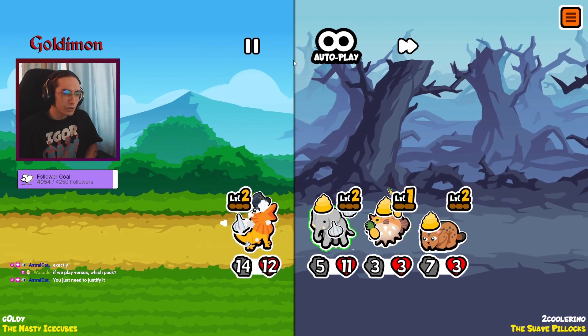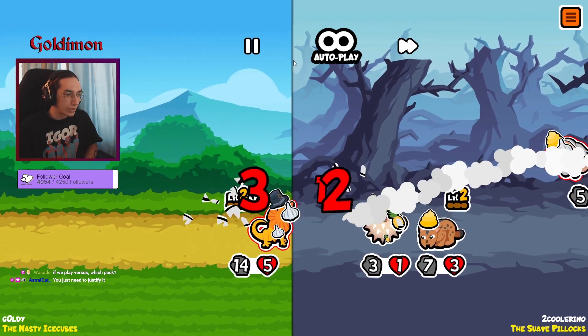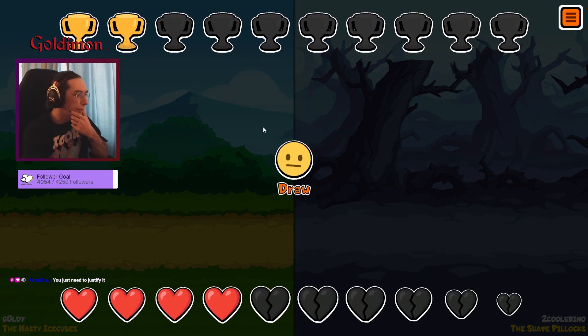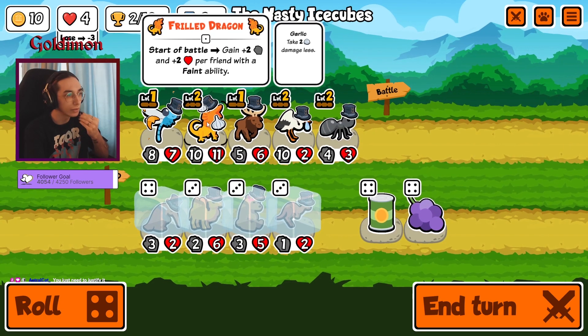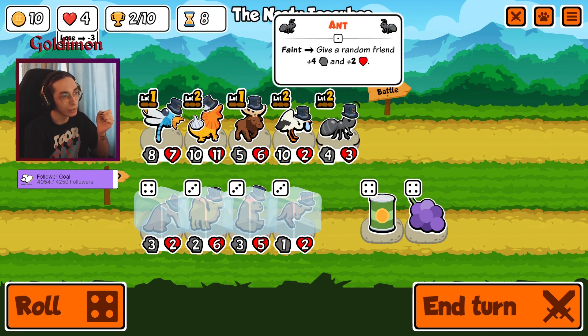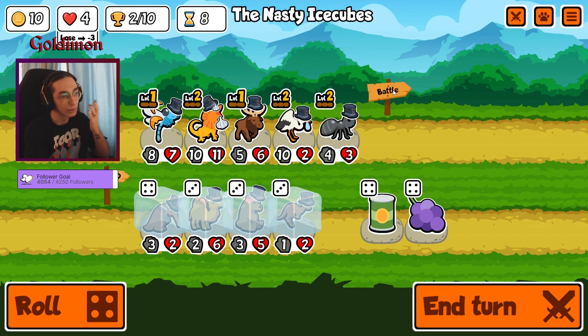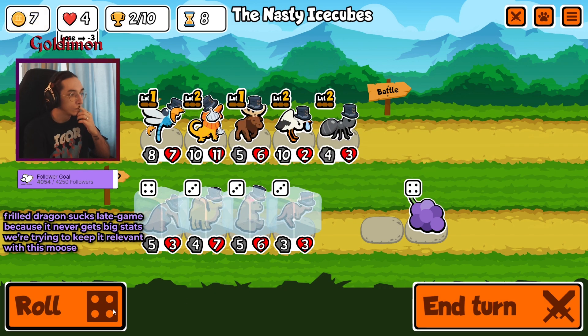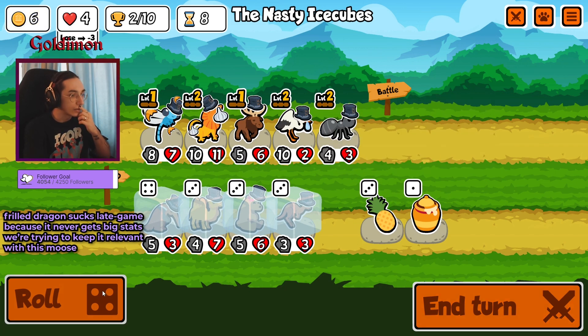Wait, that's an interesting strat — because three dragon builds. We still get a jump, but if you think about it, three dragon builds are running one big dragon and like four weak glass cannon faint units. So maybe an elephant, blowfish, or just snipes in general would work really well for this team. Makes sense, I guess.